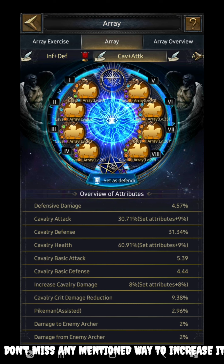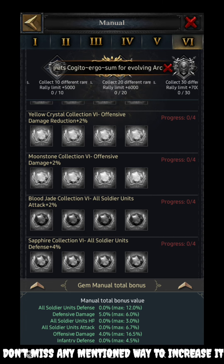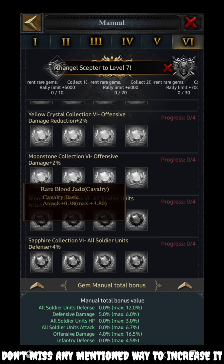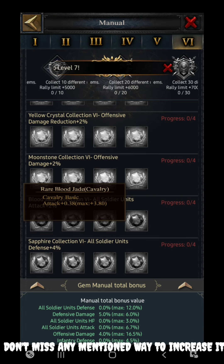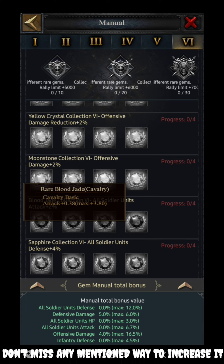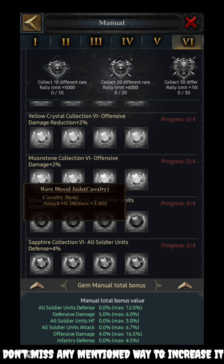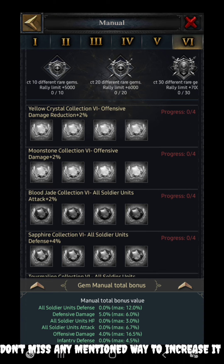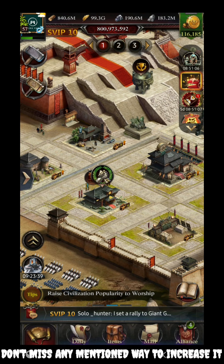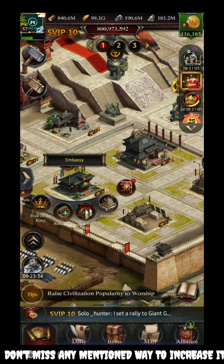Now let's look at the gem feature. There is a gem called the Blood Jade Collection. You need to go for the Rare Blood Jade for the cavalry unit, which gives cavalry basic attack increased by 3.80%. Using one on the lord's equipment and one on the hero's equipment, you achieve a total of 7.6% cavalry basic attack. Don't miss out this 7.6% because every single percent is very important on the battlefield.